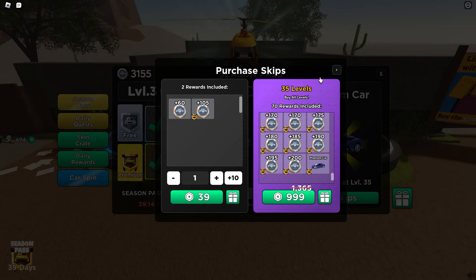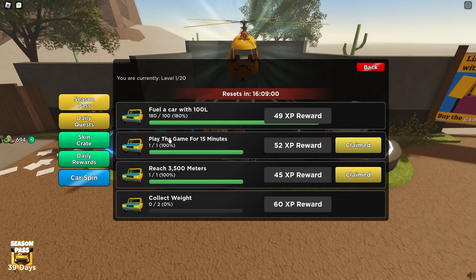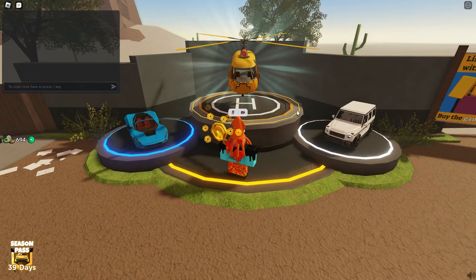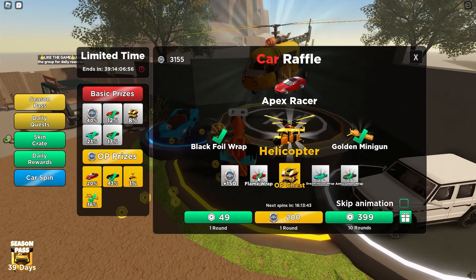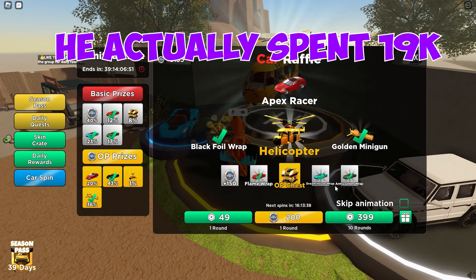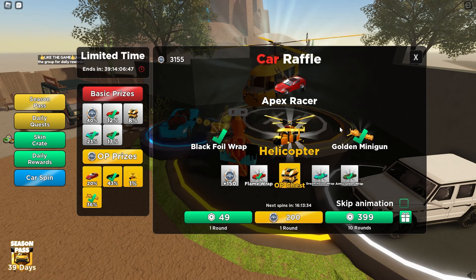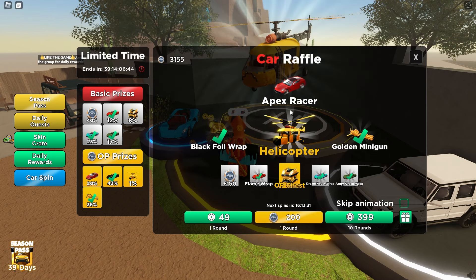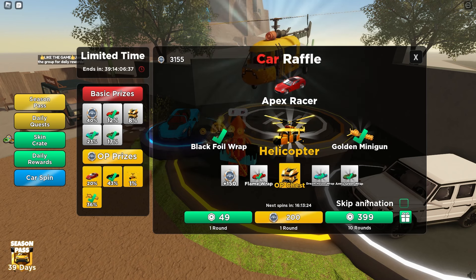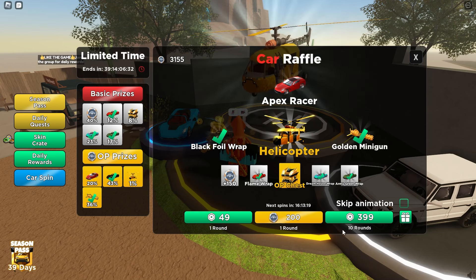You can also go to daily quests, which is how you get the XP to level up the season pass — it's pretty cool that they actually added quests. What I really want to get is the helicopter. Me and my friend Apex were in a voice chat and he spent like 5k on just this one crate alone and he didn't even get the helicopter — he got everything else. The car I mainly want is the Apex Racer because, well, it's Apex.